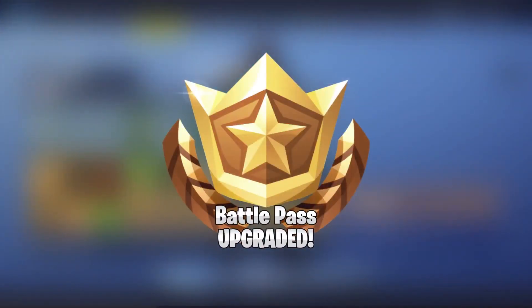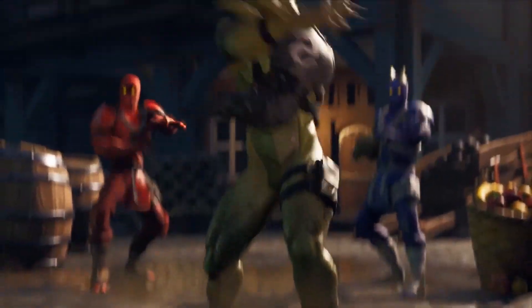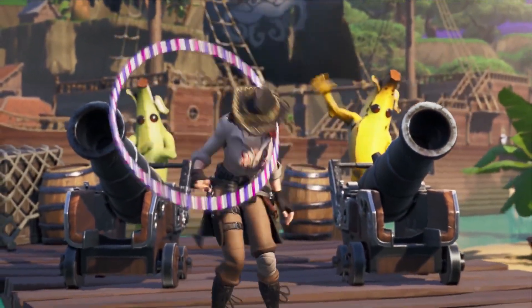When you first buy the Pass, you'll instantly unlock two brand-new progressive outfits, Blackheart and Hybrid. Plus, if you opt in for the Battle Bundle, you'll instantly get Sidewinder as well.